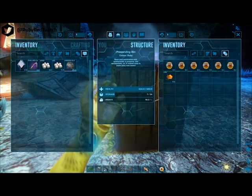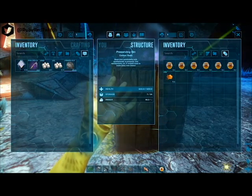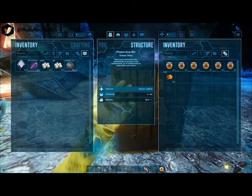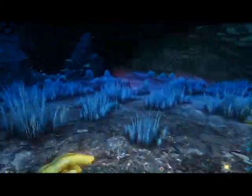In your inventory the honey lasts an hour and 20 minutes, on a tamed dino three hours, and in the preserving bin even longer. If you feel like lugging a refrigerator and some charge batteries with you, you can keep the honey safe for a day and nine hours.